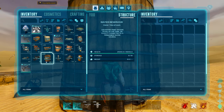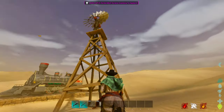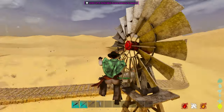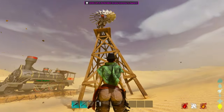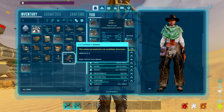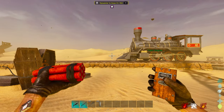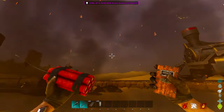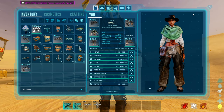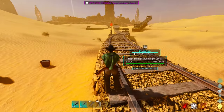The windmill is another functional item — at higher wind speeds it reduces the amount of fuel needed to power things, making it very useful for any tribe. Windmills should be 100% included in any base. The dynamite skin is funny — you throw it down and it still functions like normal C4, but with a dynamite appearance. That's pretty much everything, plus a creature that comes with it called the Oasis.